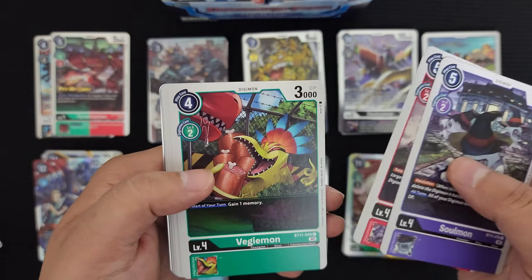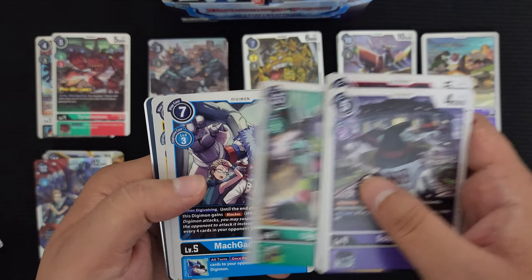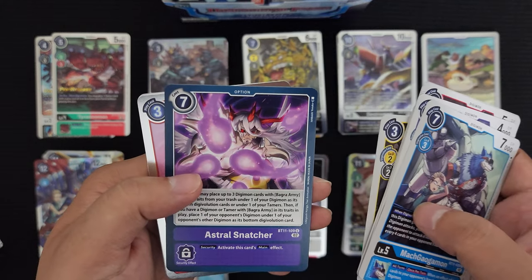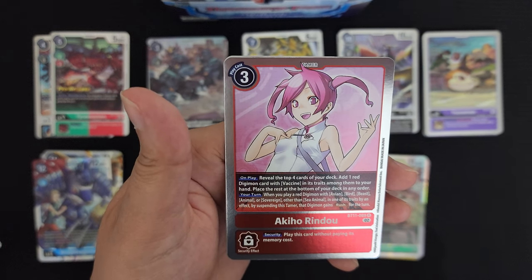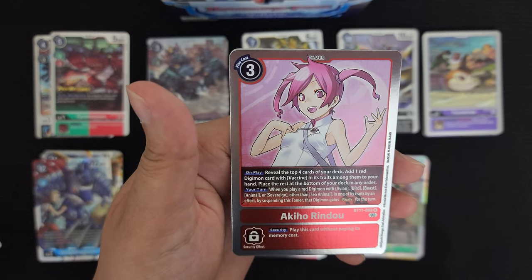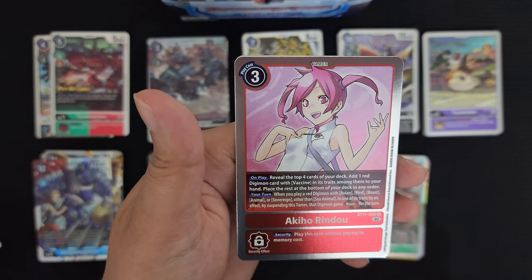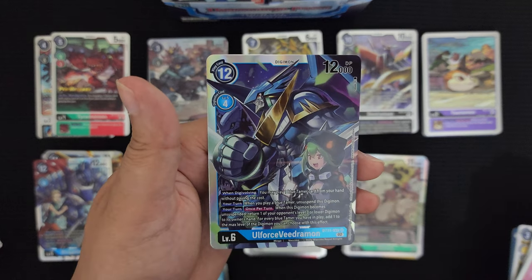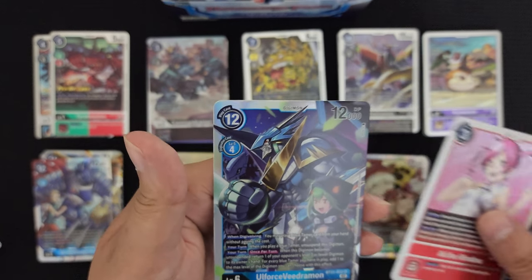Somon, Grizzlymon, Veggemon, Yokomon, Elecmon, Dokunimon, Orgamon, MacGaogamon — no digivolution card for it. Sukamon, Astral Snatcher, and a tamer — sweet, Akiho Rindou. Read the top four cards of your deck, add one Digimon with vaccine in its traits to your hand. On your turn when you play a red Digimon with avian, bird, beast, animal, or sovereign in one of its traits by suspending this tamer, that Digimon gains Rush for the turn. I'm excited — that's gonna be fun!